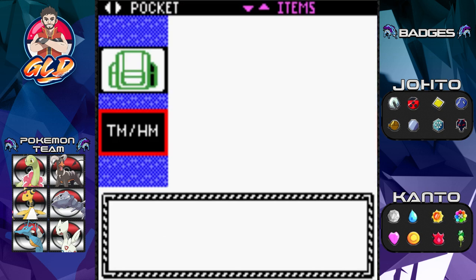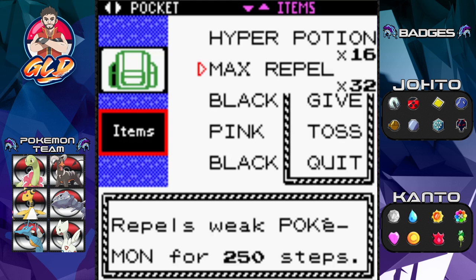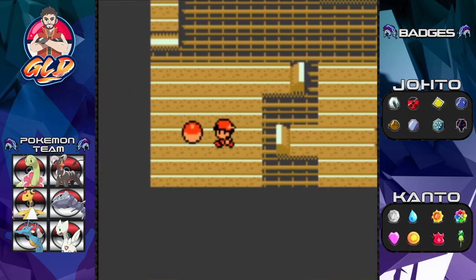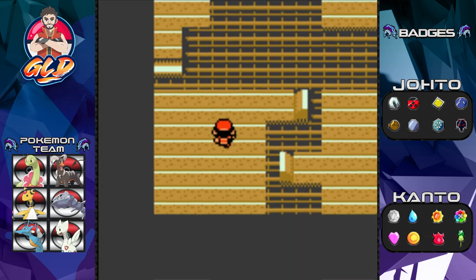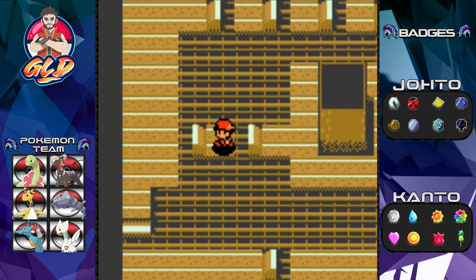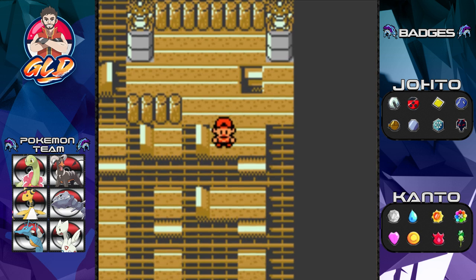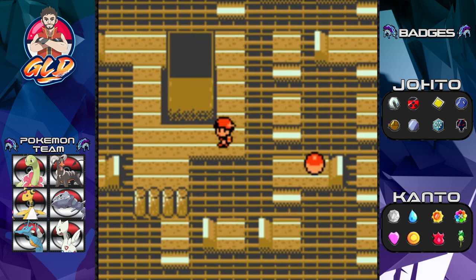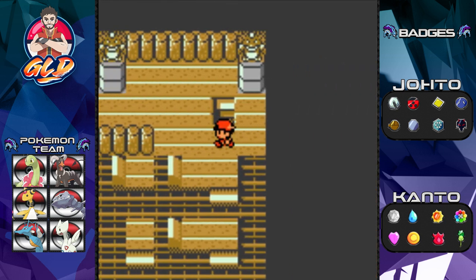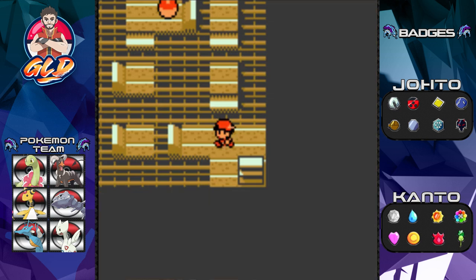Here we are on top of the Tin Tower. This is going to be a very challenging event because these Pokemon are pretty tough. Make sure to bring a good capture team, save the game, and bring some Repels because you will be going up against random Pokemon. If you haven't used your Master Ball, use it on Raikou, because its speed means it won't let you battle it — especially with Mean Look.